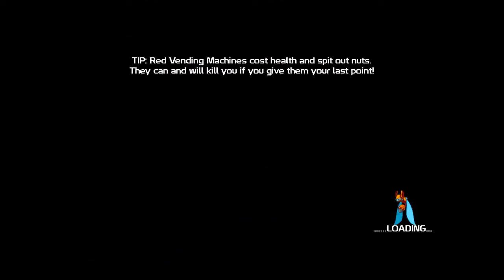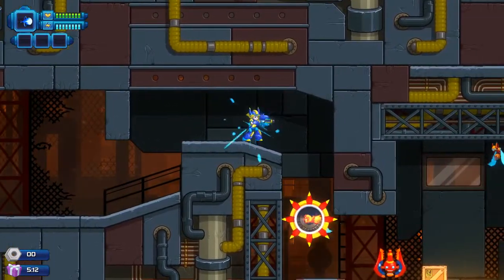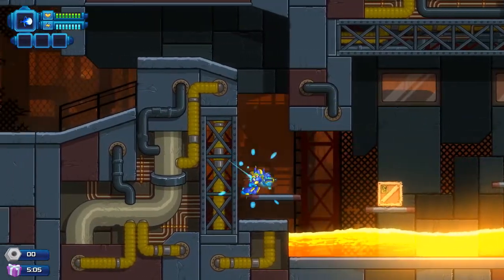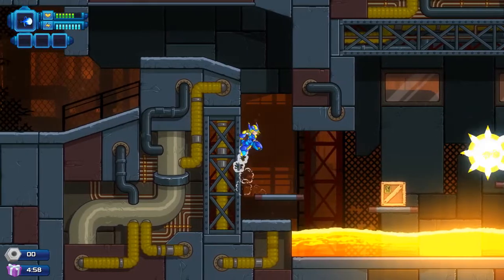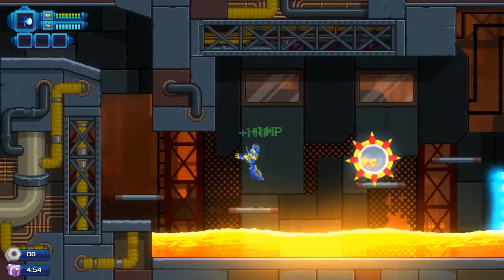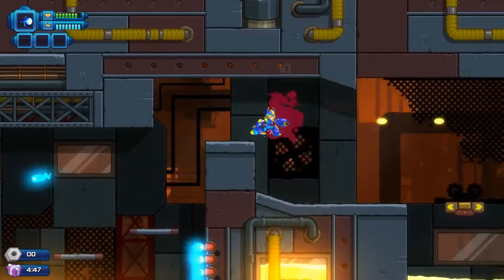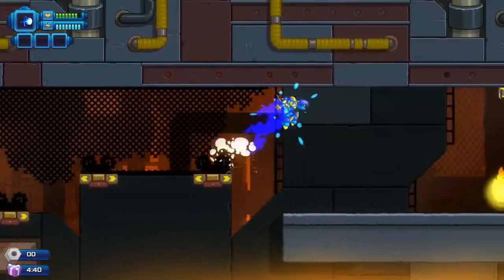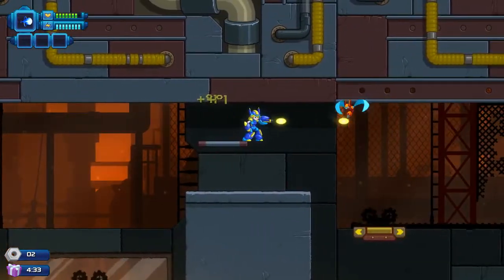We basically have a procedurally generated Mega Man game with random pickups along the way. Level layouts are usually different, kind of like Spelunky but more Mega Man based. I keep forgetting that I can actually dodge — okay, I remembered. I tried it out. I guess I didn't waste too much HP screwing around there. I guess I don't have to dodge every time I jump, but I will anyway.